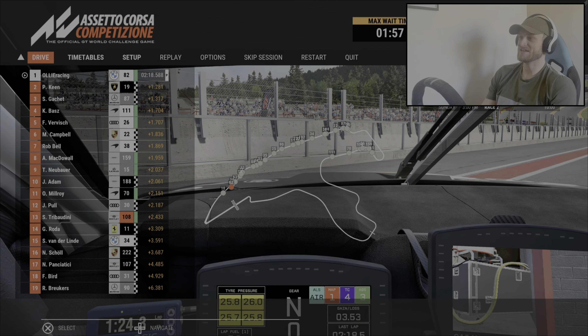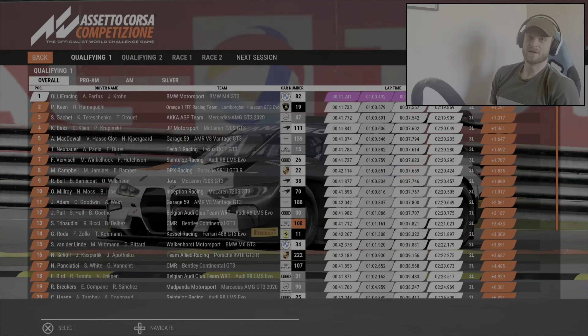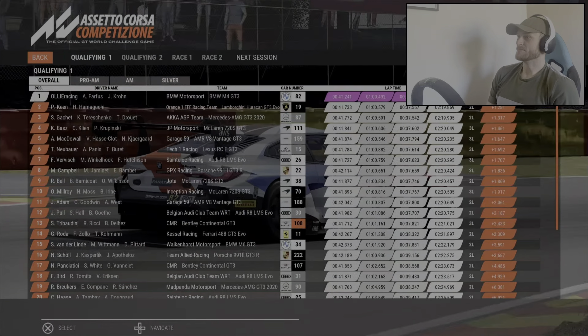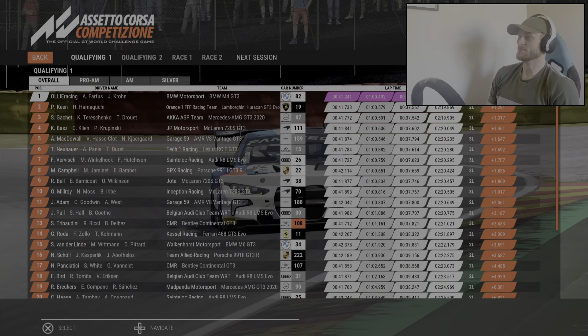Phil Keane's actually the brother of Pete Keane, who is my teammate in KA Racing — so that's pretty cool. There we go, we have finished on pole. Let's have a look where most of the time is going. It looks like most of the time is in the last sector.